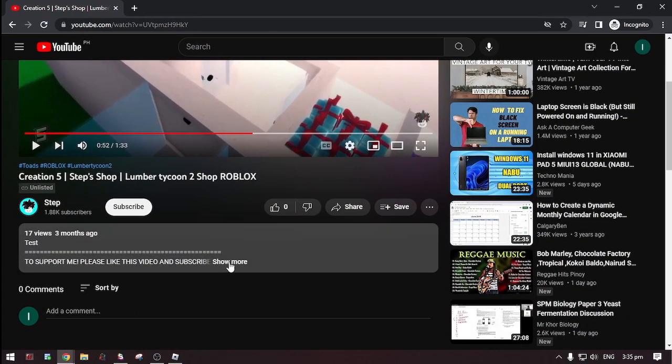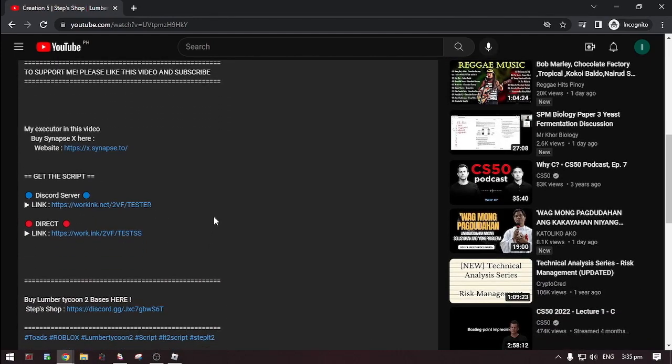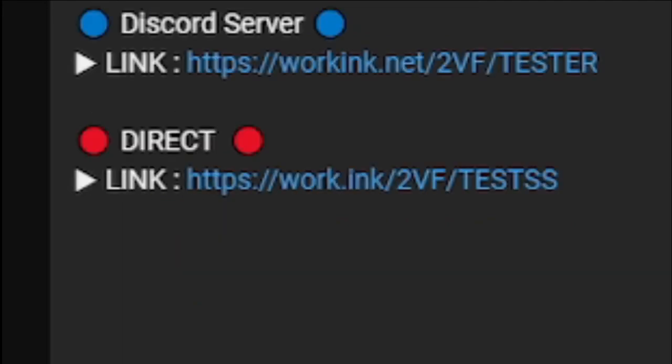First, go to the description then click 'Show More'. Now there are two options on where you can get the script: in the Discord server — linked to their Discord server, you can get an updated script — and the direct link where you can get the script without going to Discord.